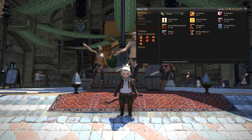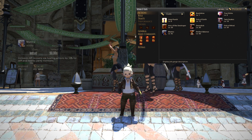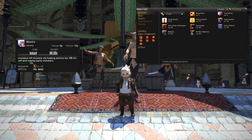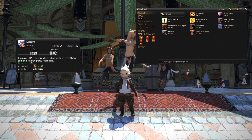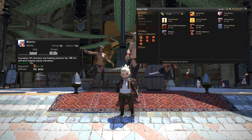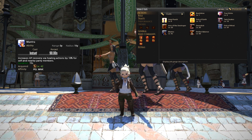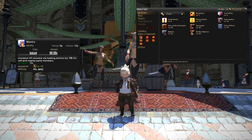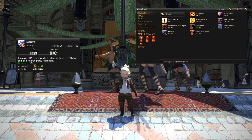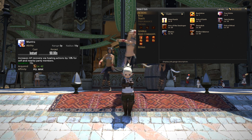Next up, at level 42, you will get another ability called Mantra. Mantra is a party-wide buff that will increase HP recovery by healing actions by 10% for yourself and all nearby party members, and that buff will last for 15 seconds. Pop that when you can — if your group's taking a lot of damage, pop Mantra. It will help the healers out and they'll love you for it.